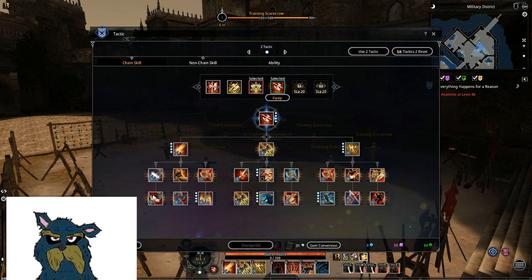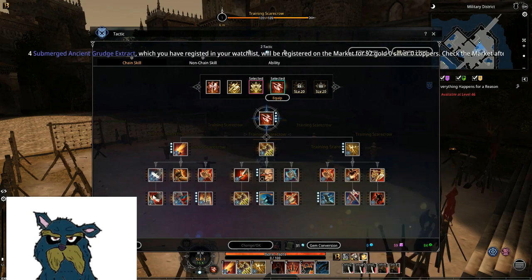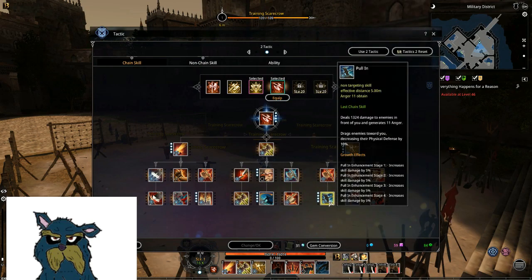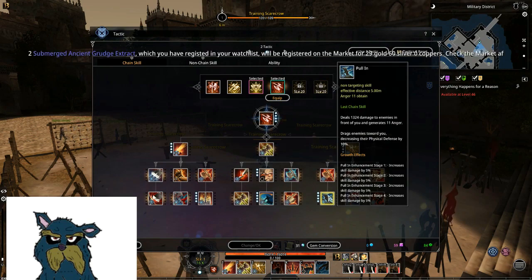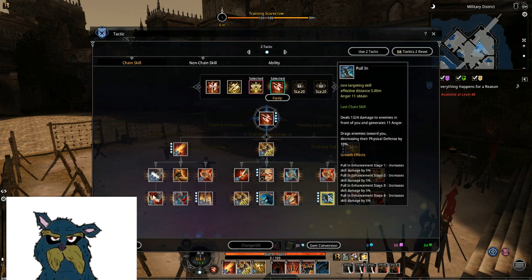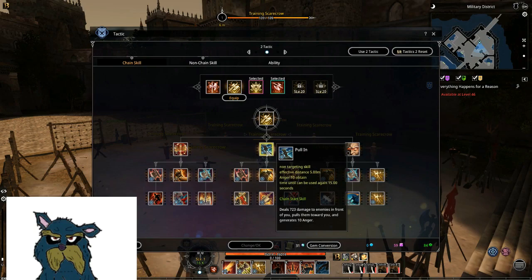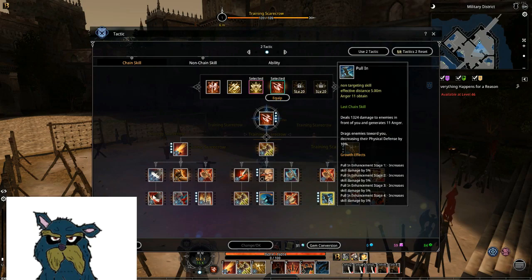Rupture is a shit skill but we have to use it here. Usually I go for the pull-in, but it's a bit buggy — sometimes it pulls targets together, sometimes it doesn't. The Anger Tactic pull-in always pulls consistently, while this one sometimes doesn't for some reason. But what is nice here is the 10% physical defense decrease on enemies you pull — that's pretty nice.